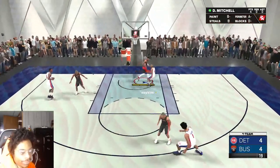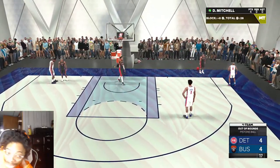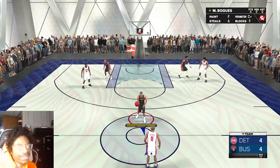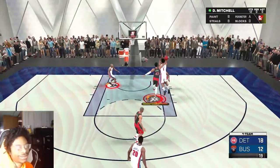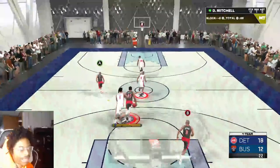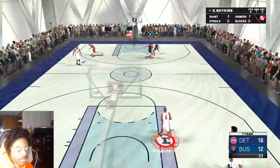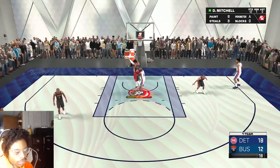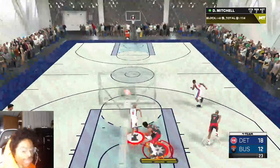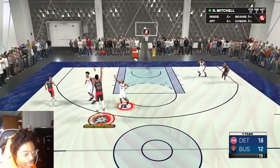Get in the paint, and look at that — easy block! I got that block so easily. I didn't even know who I was playing against, and they just kept driving right at me. That's a second block — two blocks. Hold A, it'll switch you to the defender, and look at that, another block. Once you get a good matchup, it's no problem.